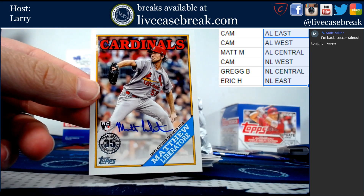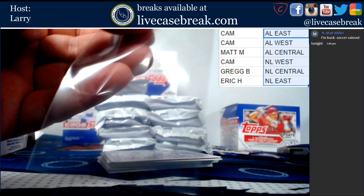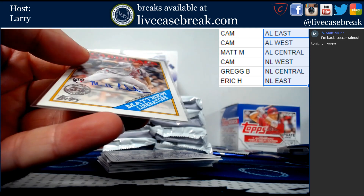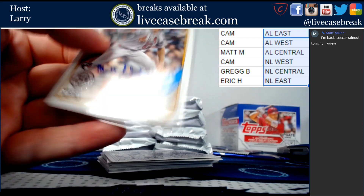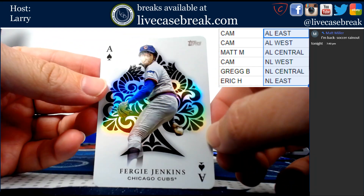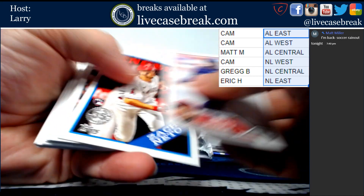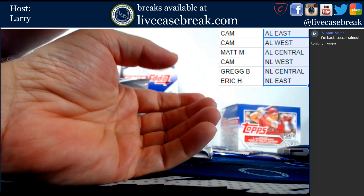It's one auto and two relics, so we did not get shorted on auto. That's a nice one for Greg. All Aces Fergie Jenkins. And that's that pack - so the auto seems to be on the bottom.